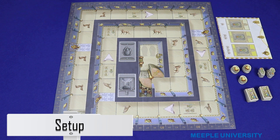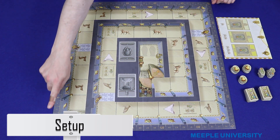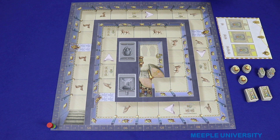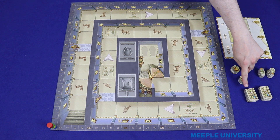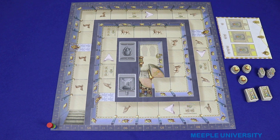To set up the game, place the board on the table and put all the scoring markers on the zero space. Put the supplemental board next to the main board. All of the scarab tokens, keys and wild treasures sit next to the board.